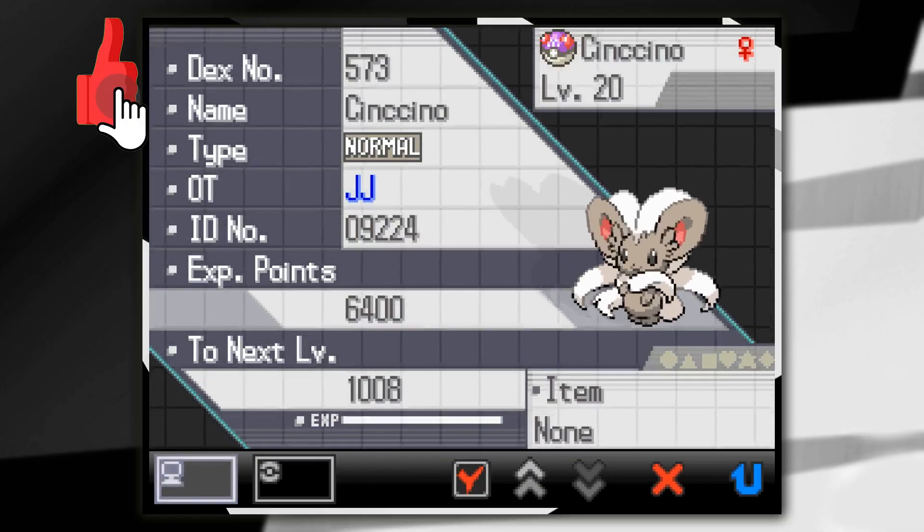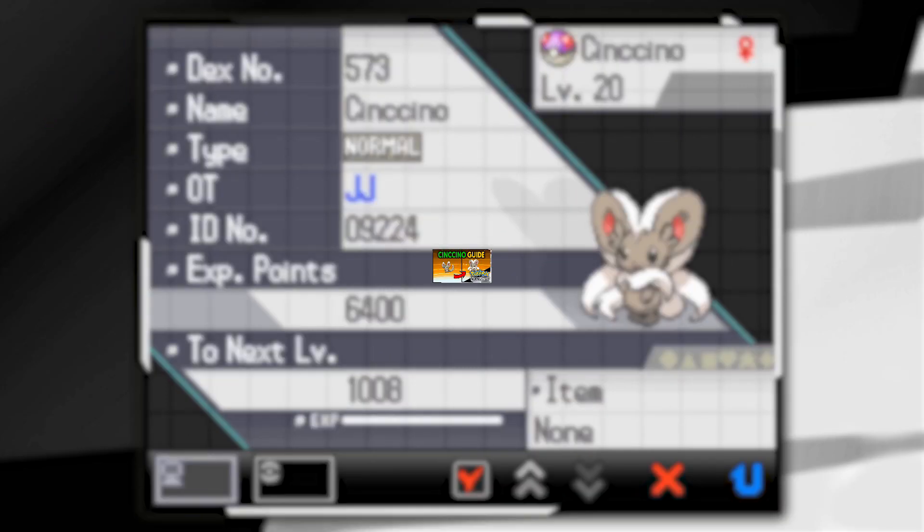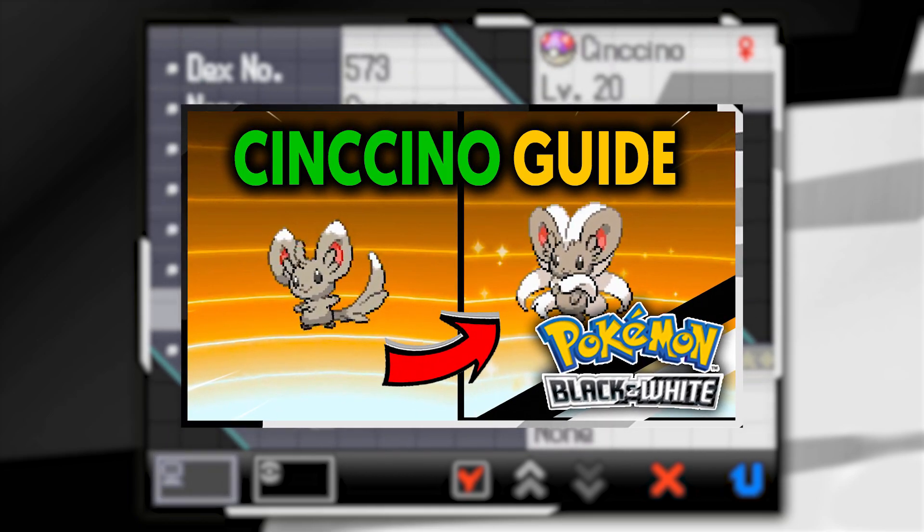How's it going everyone? My name is JJ and in this Pokemon guide I'm going to be showing you how to evolve Mincino into Cinccino on Pokemon Black and White.